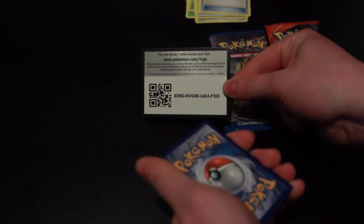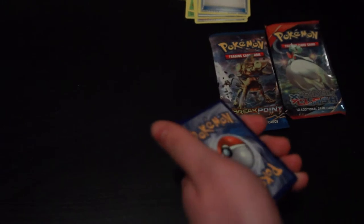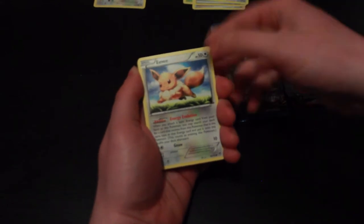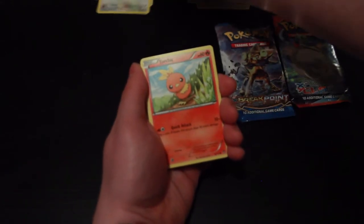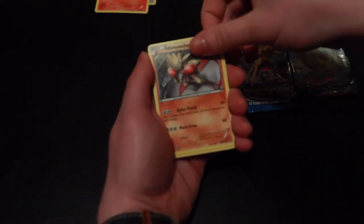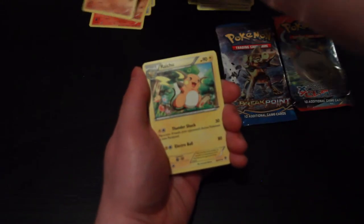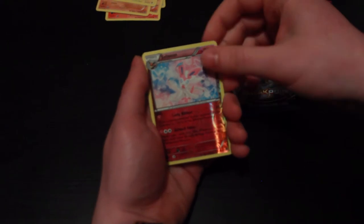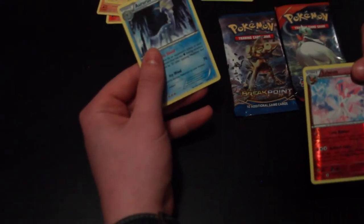Now our XY Furious Fists, here we go. There's your code for your XY Furious Fists, those that want it. Enjoy, congratulations. Straight away we have a Slakoth, Noibat, Eevee, Lickitung, Torchic, Hitmonchan, Mienshao, Raichu — love Raichu — a Reverse Holo Sylveon — that is very nice — and Aurorus, and that is the rare card. Awesome, I'm enjoying these packs so far.